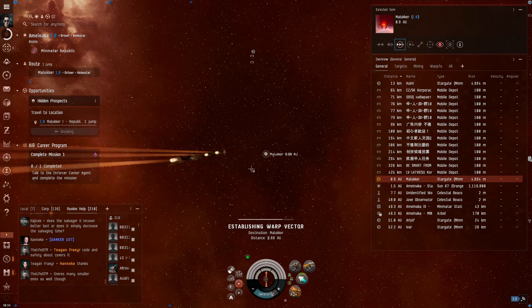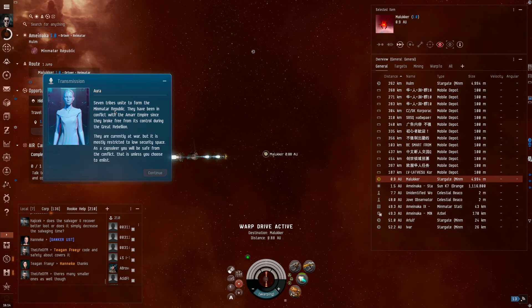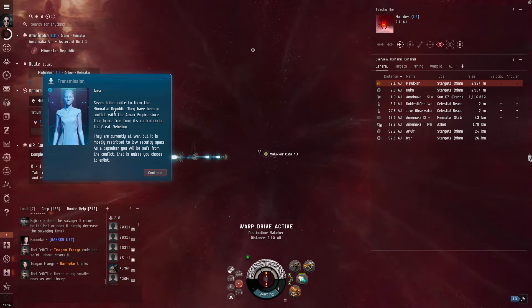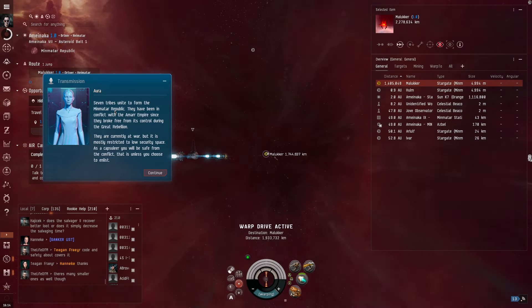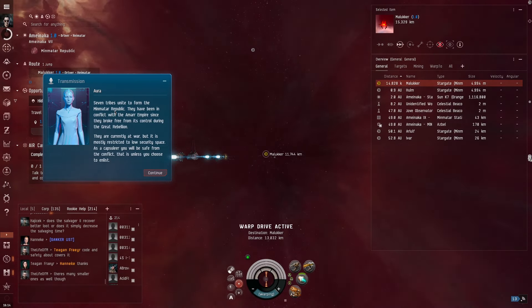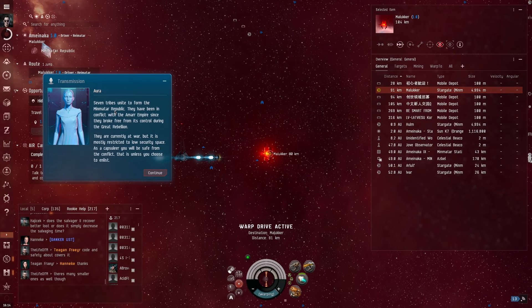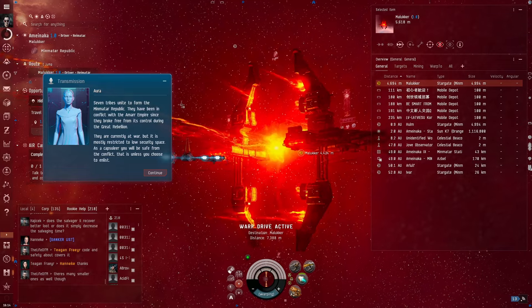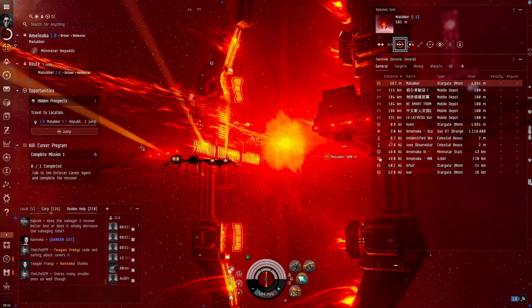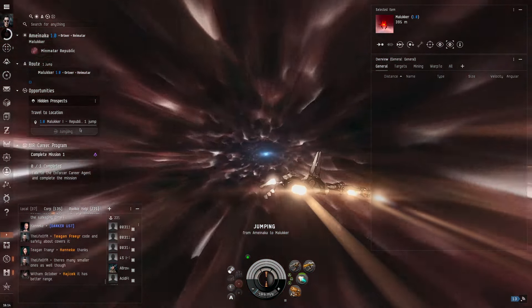Seven tribes unite to form the Min-Matar Republic. They have been in conflict with the Amarr Empire since they broke free from its control during the Great Rebellion. They are currently at war, but it is mostly restricted to low-security space. As a capsuleer, you will be safe from the conflict — unless you choose to enlist. I think we've already chosen to enlist. It's automatically going to be jumping to the right area, so that's good.